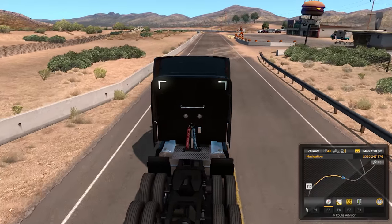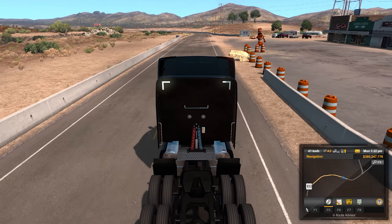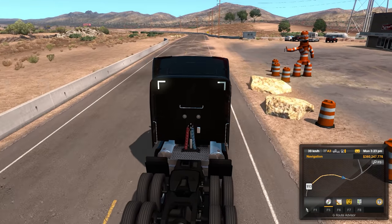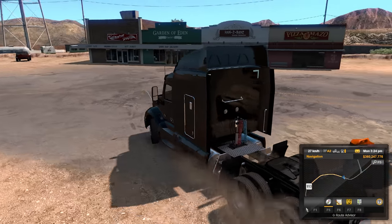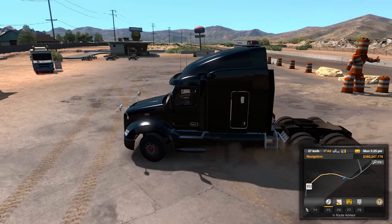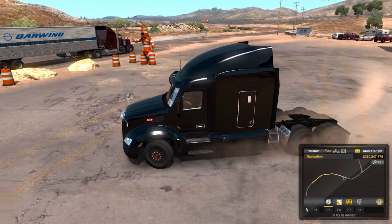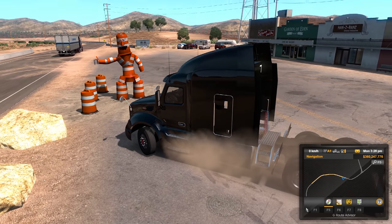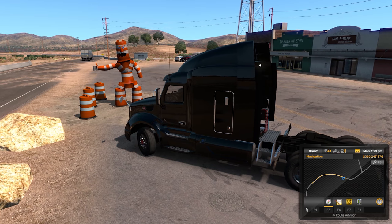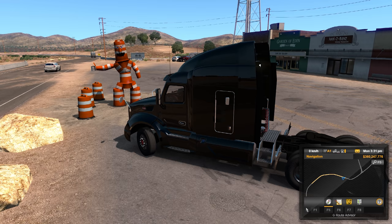The final discovery in ATS can be found just north of Winamaka, and I don't know about you guys, but if I saw this person hitching for a ride, I'd definitely stop to pick him up. I'm actually pretty certain I'm only scratching the surface of the easter eggs in American Truck Simulator, so if you know any more that I should take a look at, let me know.